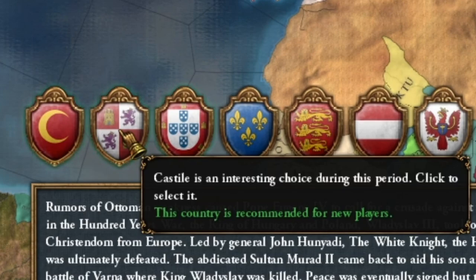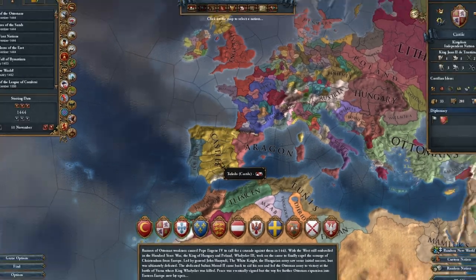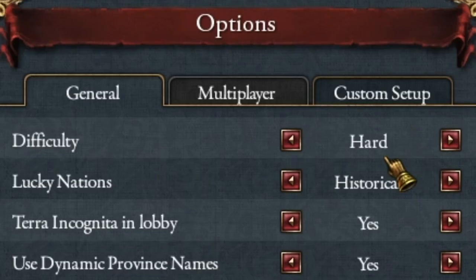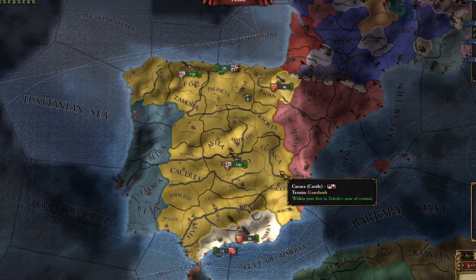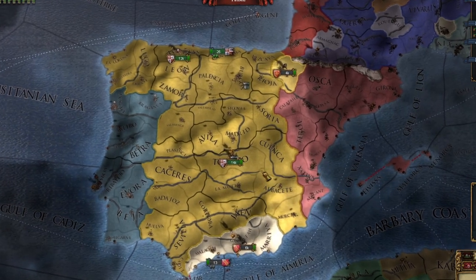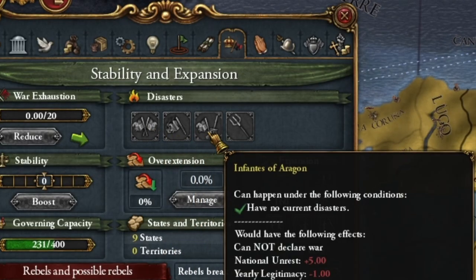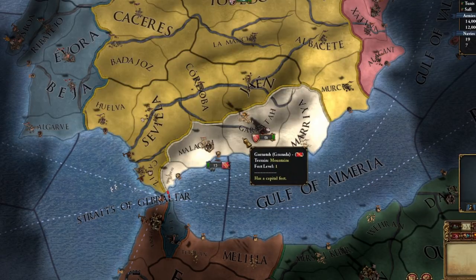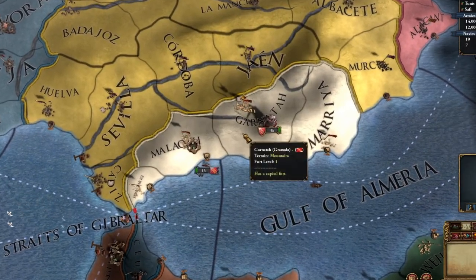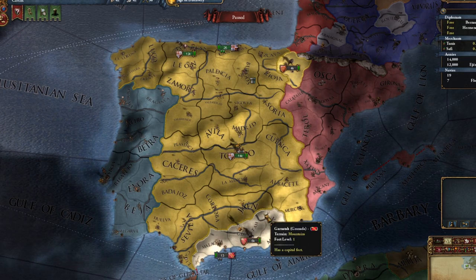Paradox claims that Castile is a country for new players — they lied to you. But I hope that after watching today's tutorial, playing with this country will be much easier. I'm choosing the campaign on the difficult level, Iron Man. Currently, in my opinion, Castile is not a country for beginner players because it is a country of rebellions. We practically have two civil wars, one of which starts right from the beginning of the game. If we handle Granada poorly, we will face a certain Moors' Rebellion. We also have weak rulers, which is a big disadvantage.